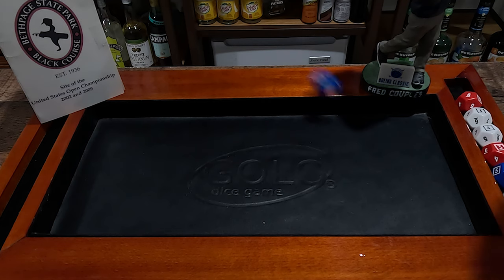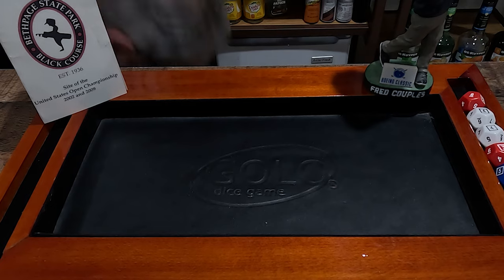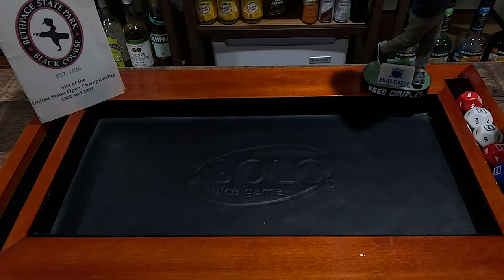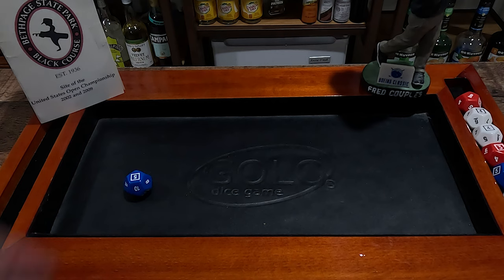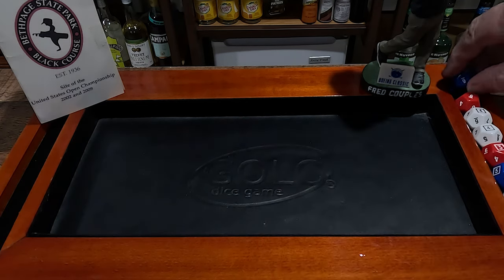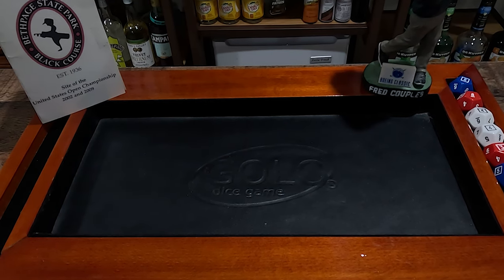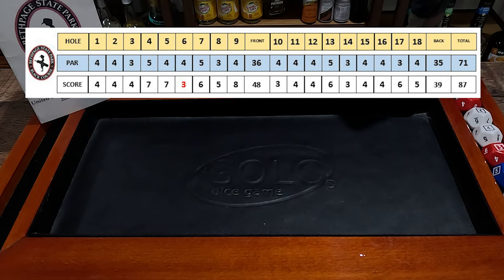We're going to roll the dice using our par five dice for hole eighteen — and we get a five, that is a bogey, not a par. Let's add these up and see how we did: three, seven, eleven, seventeen, twenty, twenty-eight, thirty-four, thirty-nine.